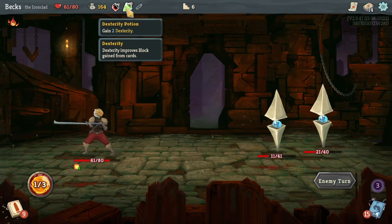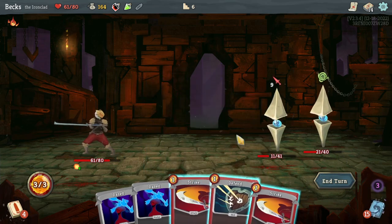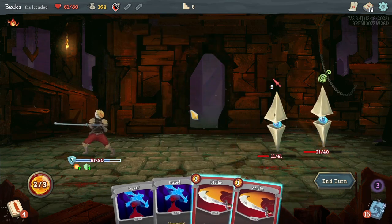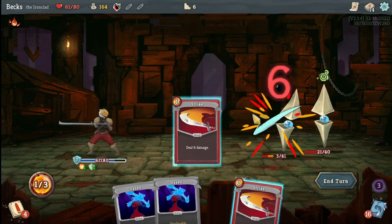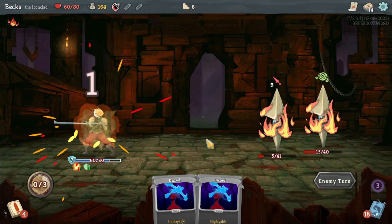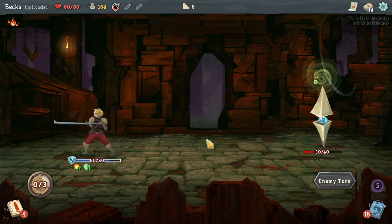I should be improving my block — I keep forgetting about the potions. That is a problem that I have. Still gonna take two damage — actually, we're not. That was a waste, but let's make it not a waste. That's the problem I have playing this game: the inability to look ahead.